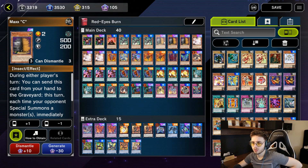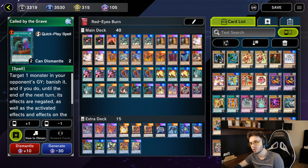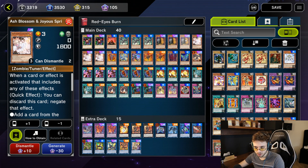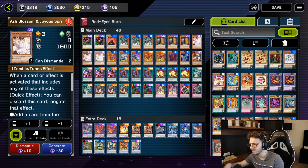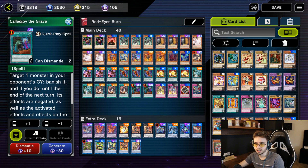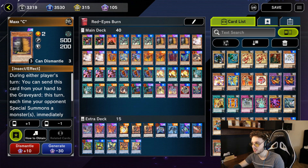In every deck I use 3 Maxx C, 3 Ash Blossom, and 2 Called by the Grave. These cards are way too strong and a must-have. You need Blossom because everyone runs 3 Maxx C, and Blossom is good almost every turn since every deck tries to search or special summon from the deck. You also need 2 Called by the Grave to counter your opponent's Blossoms and Maxx Cs. These are just staples in every deck.